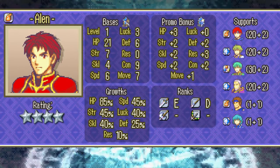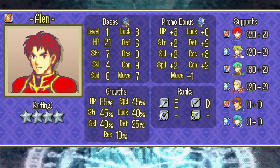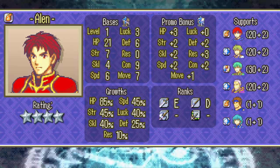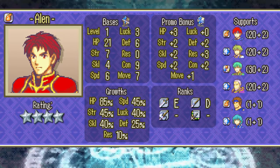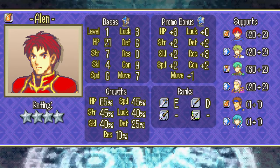Allen is the first of your two cavaliers, and as far as your early game squad goes, he is one of your best. Well-balanced bases, access to both swords and lances before promotion, great movement, and all-around fantastic growths makes him a solid unit to invest experience into. Give him kills whenever you can.